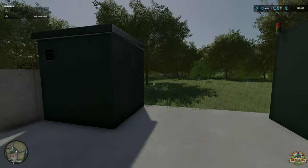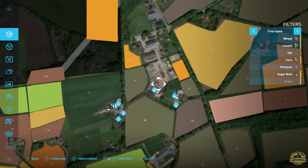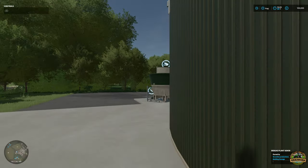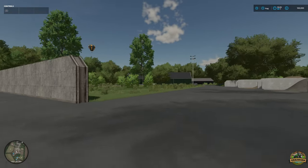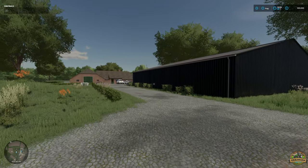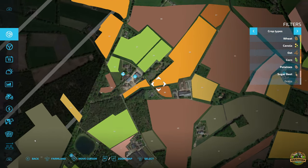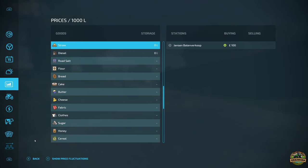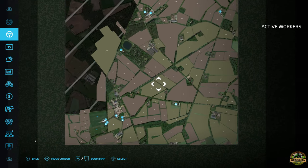Productions-wise, we start with the biogas plant and also a Dutch sawmill. Let's visit those quickly. The biogas plant is not far away — just kind of over the road from the farm. You own this biogas plant by the looks of it, which is quite nice. The sawmill is right at the top of the map — a Dutch sawmill. Pretty good. That's pretty much everything there.